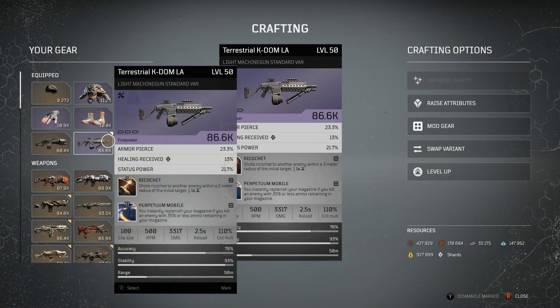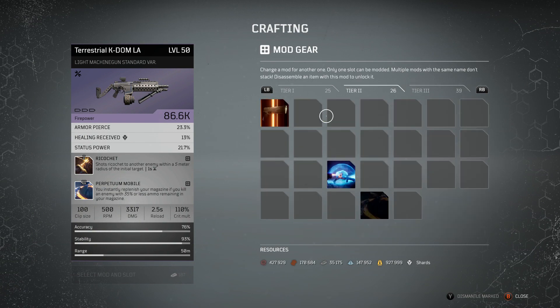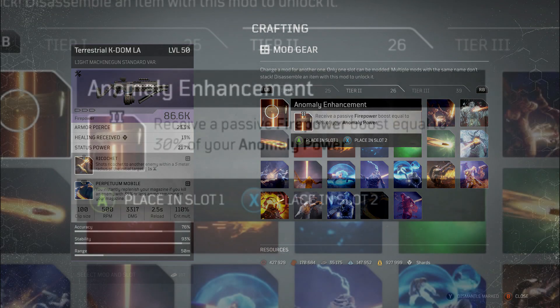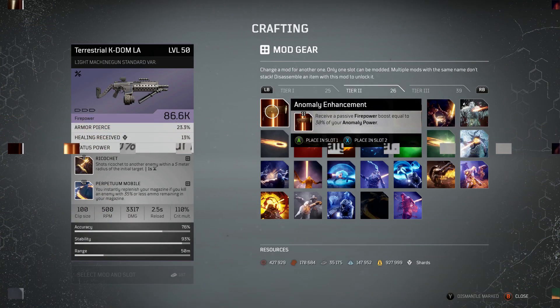Moving over to weapon mods, there are two that stand out above all else. The first is Anomaly Enhancement: receive a passive firepower boost equal to 30% of your anomaly power. This can be pretty amazing — it can make your firepower ridiculously high in hybrid builds, especially if you've got skill tree buffs that boost your anomaly power on activation. When those kick in, your firepower can go absolutely skyrocketing. A really great mod to add on, and great in almost all hybrid builds.